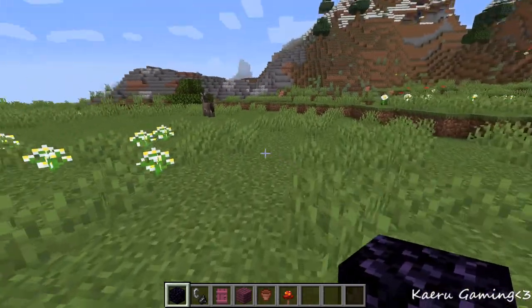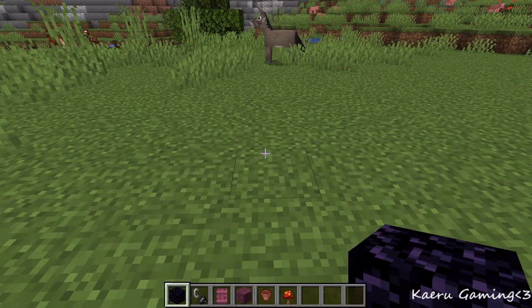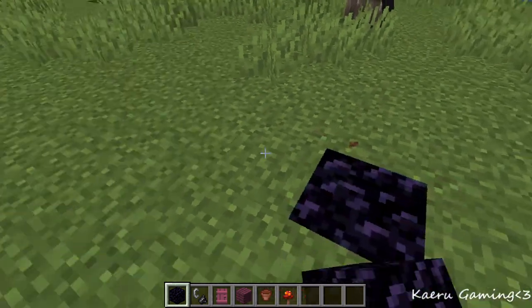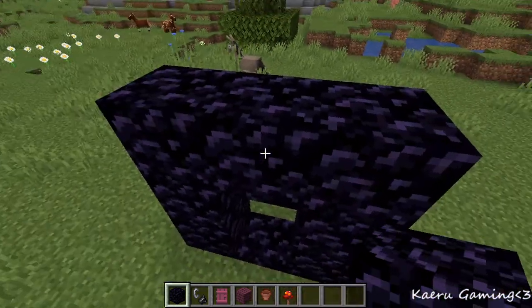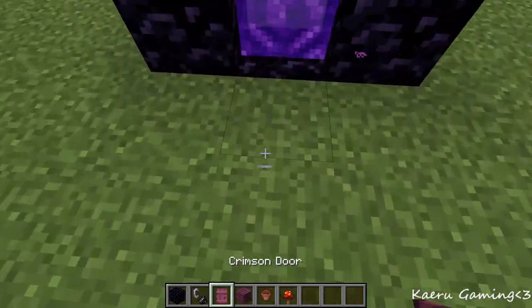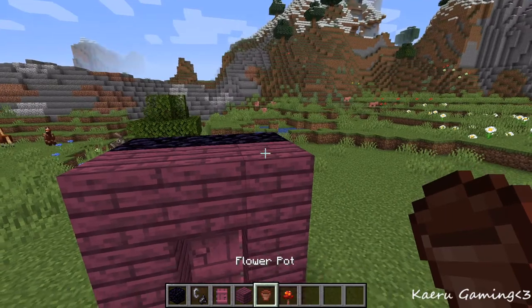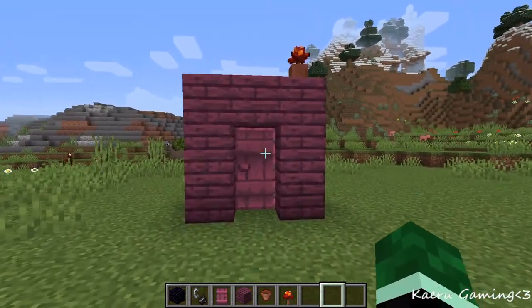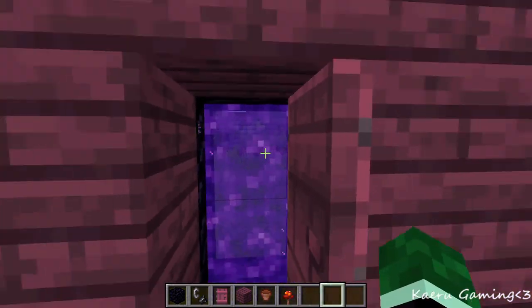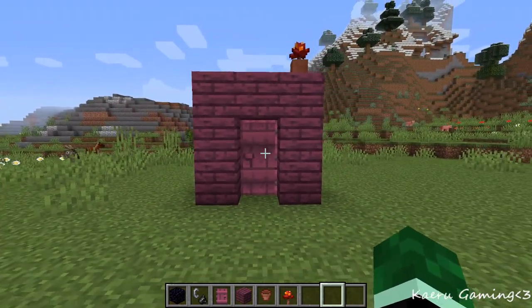The next mod on this list that you probably haven't heard of is a fairly small mod but I think it's really cool — that is the Smaller Nether Portal Creation mod. It may be small but personally I think it's really cool because you could do something like make a Narnia closet — like, what's behind this closet? Oh my god, a portal to the nether. Which is just a really cool idea and something I think you guys should consider and check out.